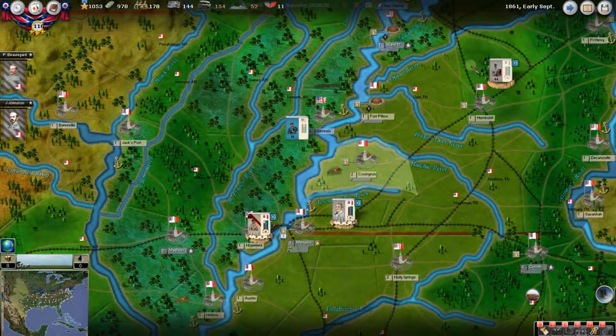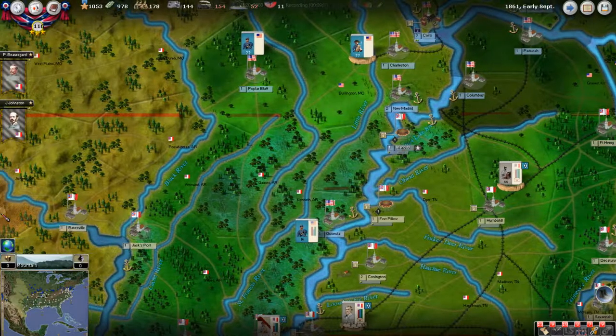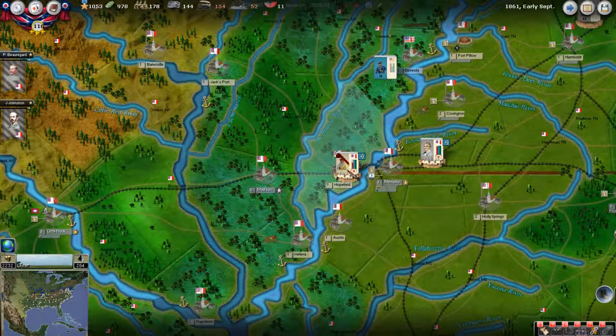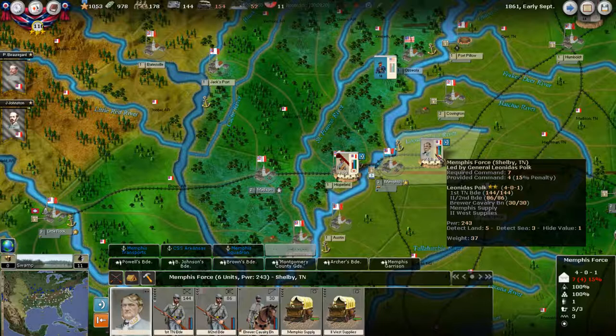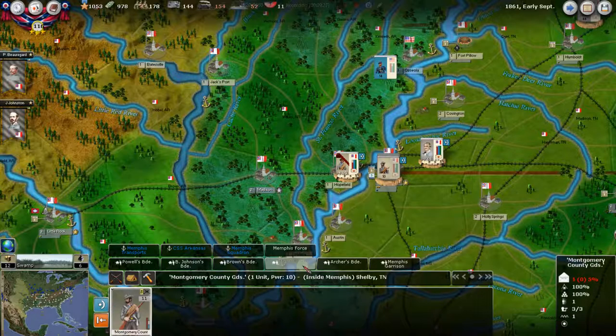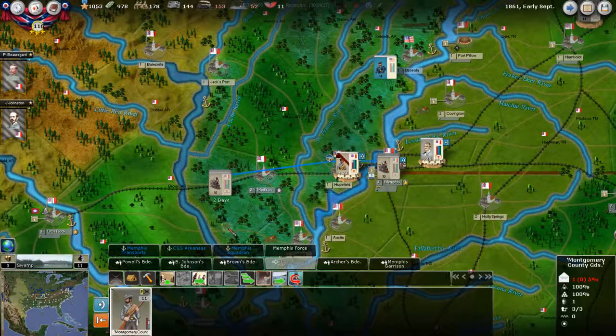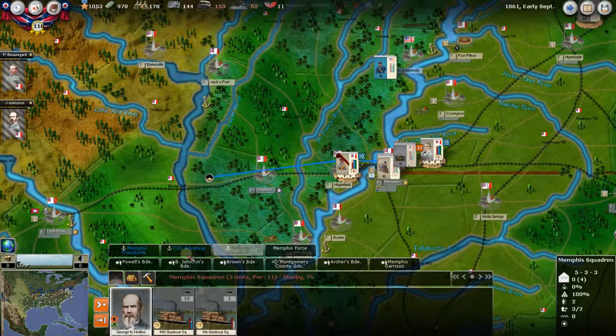We have Union forces streaming down the western side of the Mississippi. This Confederate group will activate if they come anywhere near here. If not, we'll have Leonidas Polk jump the river. We're also building a ton of stuff. Let's move these guys over here by rail — two days. That gives us a little force over there, something better than nothing.